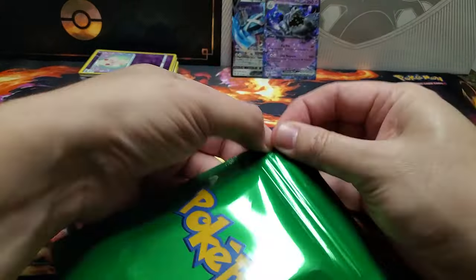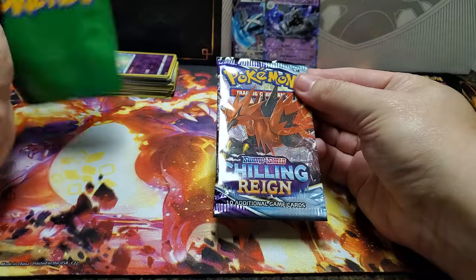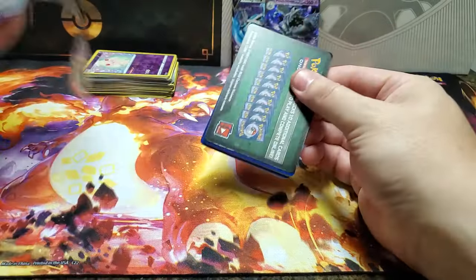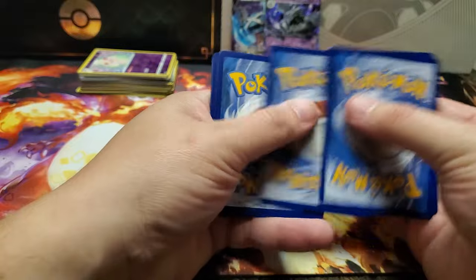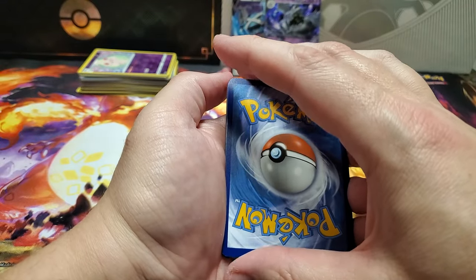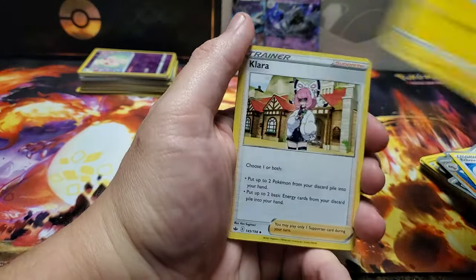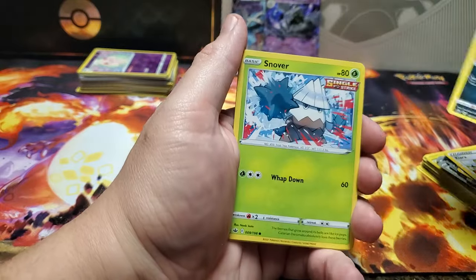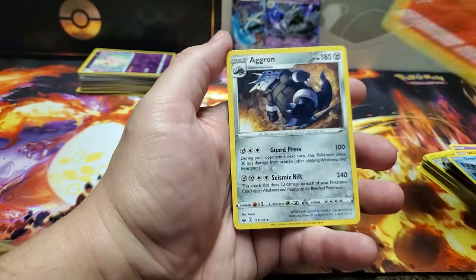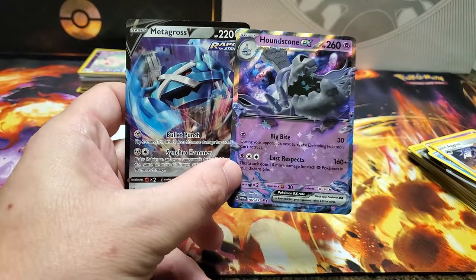We've got the green bonus pack - another Chilling Rain. Let's see what's in here. What do you think the energy is for your last pack? Darkness - dark! We got Echoing Horn, Flappple, Clair, Venipede, Snover, Galarian Slowpoke, Crabrawler, Snorunt, Reverse Holo Cinderace, and an Aggron. So nothing really super crazy in these packs. We've got the Metagross V and the Houndstone EX, and that's about it.